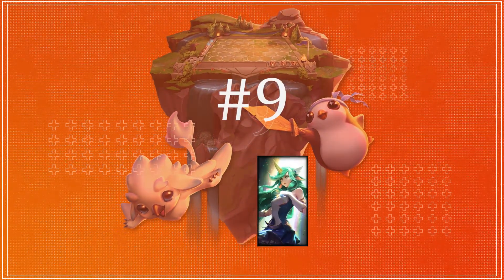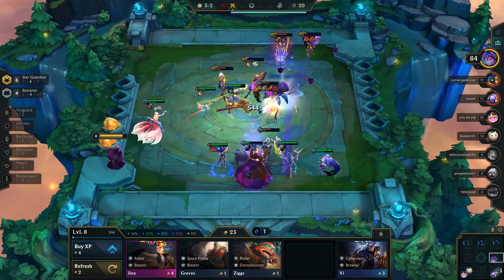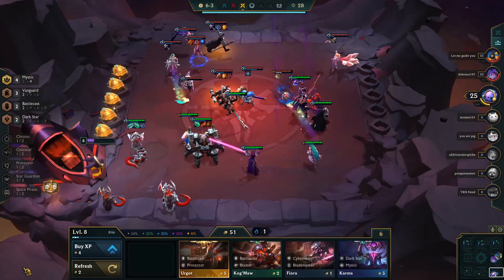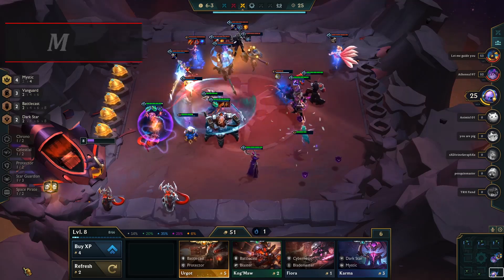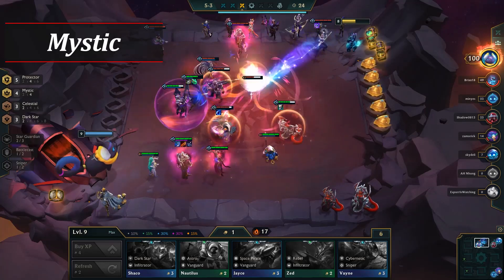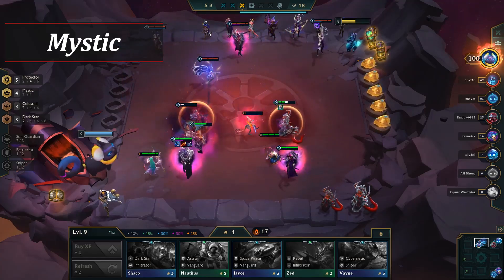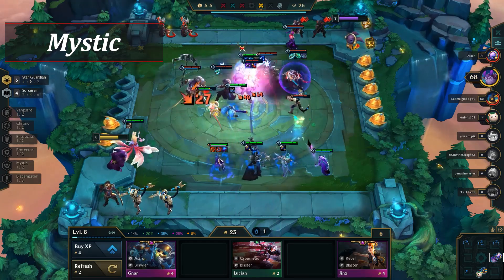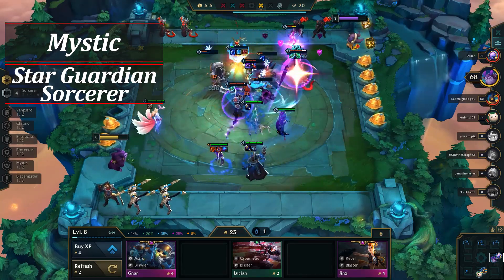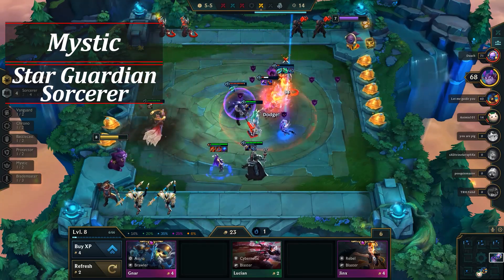Moving along, we have Soraka coming in at number 9 on today's list. Soraka is returning to the top 10 list because her healing is still valuable. Mystic remains an important trait in the meta due to most compositions running at least some magic damage. Some games will have more and some less, but overall splashing in two Mystic is going to be your goal later on. While there are several great Mystics, Soraka should almost always be one of them in your build, as the amount of healing she does stalls out fights significantly. With how necessary Mystic is, you're going to want Soraka in most games.